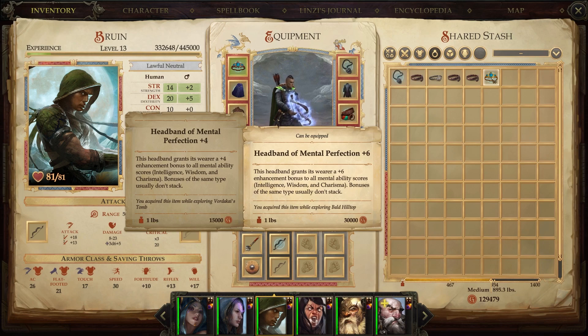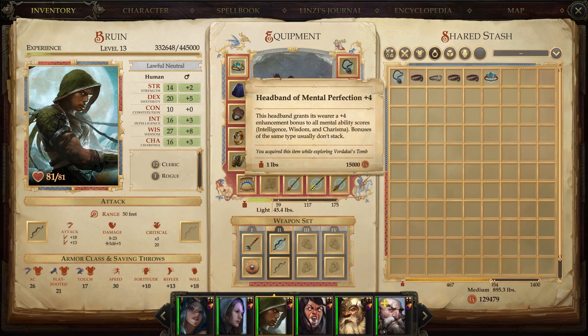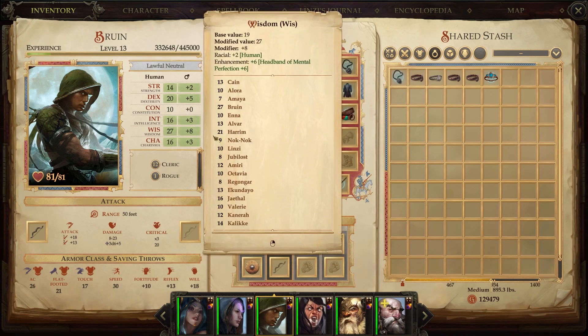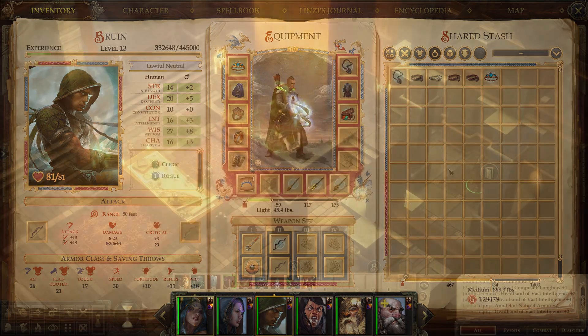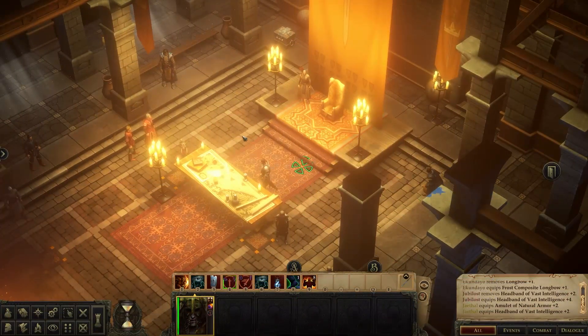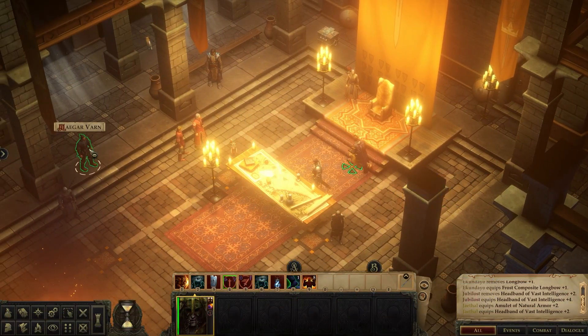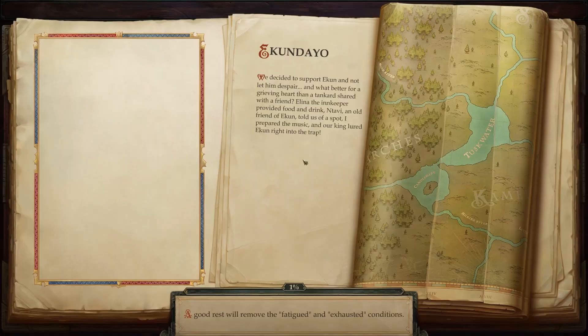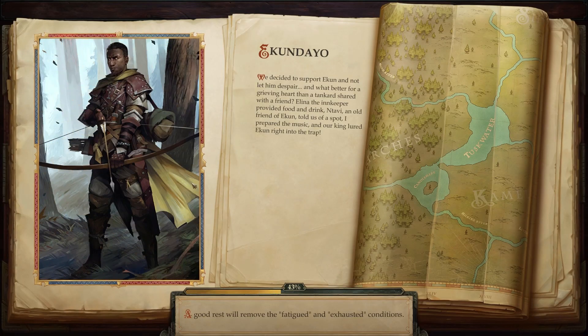We're going to swap out this Headband of Mental Perfection plus six for the plus four one that Bruin had on — it really gets his numbers up there for wisdom. We're back at the capital. I see Varn is back now, so we should talk to him about what happened with the general, and see if maybe she came back here with him. That would be cool.